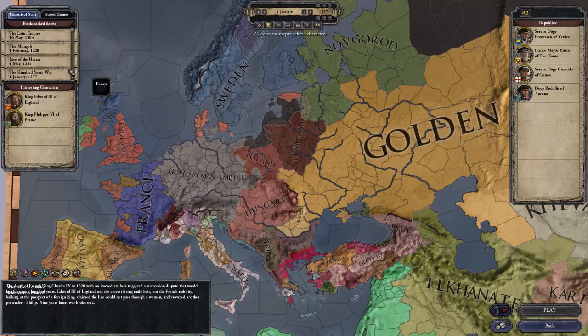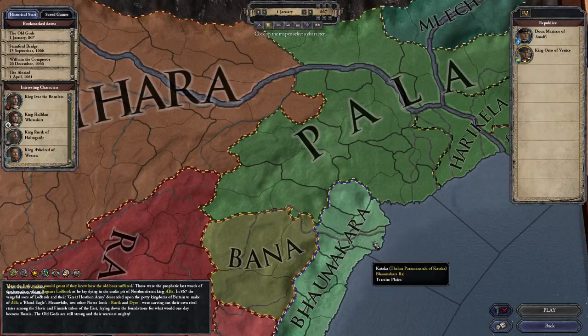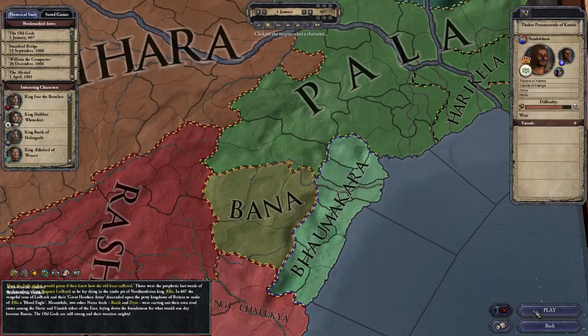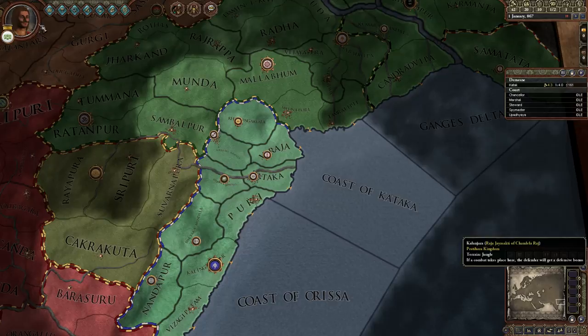We are going to be starting in 867. This is going to be just going over changes to the game, so this is going to be where we'll be starting. Go ahead and play as this character temporarily. I've got the save game that we'll be going to where I've min-maxed my starting character. We will be starting as the count.